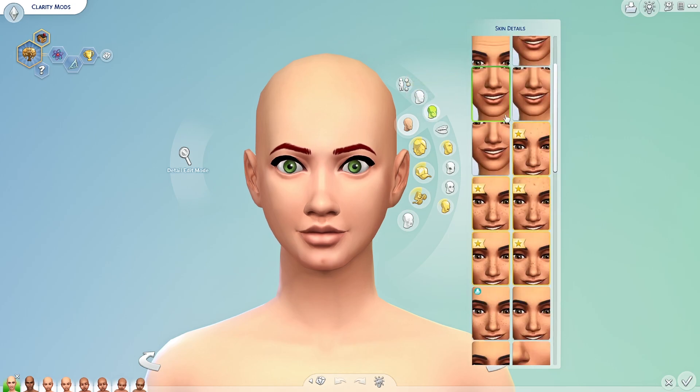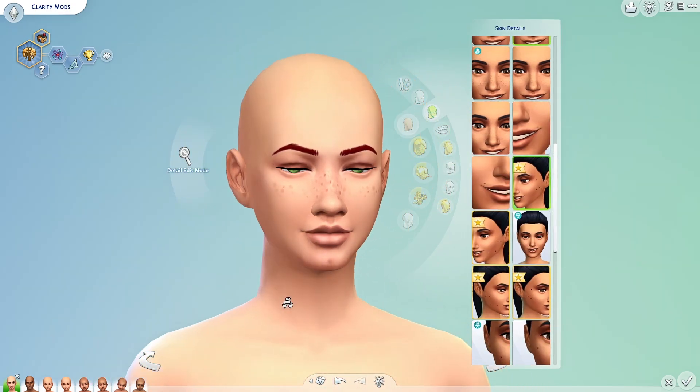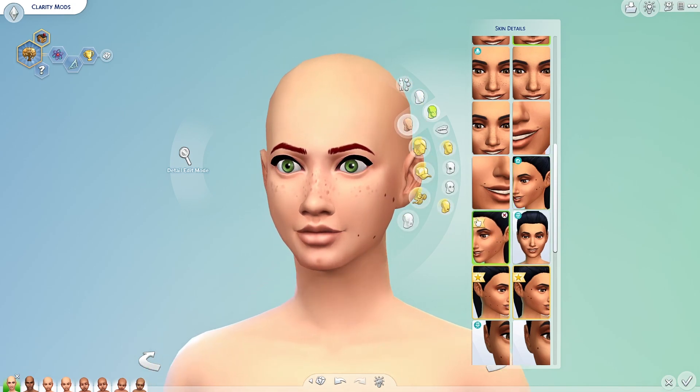New skin details — oh, we got a lot! These are nice, but I'm so mad they're locked behind the pack. These are freckles — why can't we just have freckles normally? How are you going to lock facial features behind a paywall? I hate that. They did the same thing with High School Years. Personally, I'm not a huge fan of how these freckles look, but there are five new freckle options which is awesome. Oh my god — we have moles! I love moles. If you've ever seen me make a sim, I love putting moles on people.